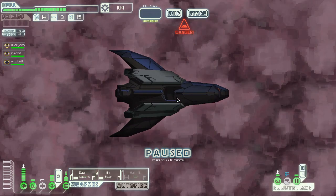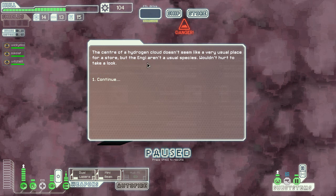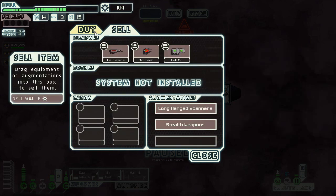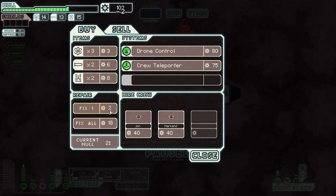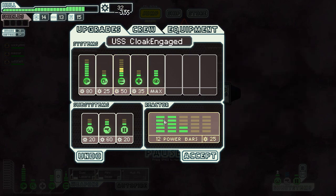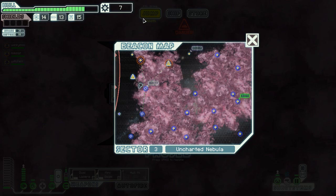There are a couple of options here - it's not a very usual place for a store. Still nothing here - they're not even selling me shields, for god's sake. I'm going to put more power into weapons. I don't have a choice.